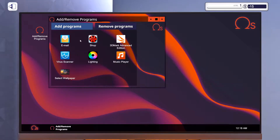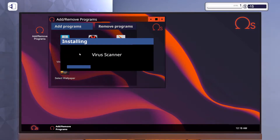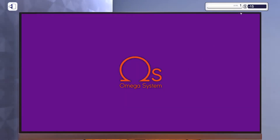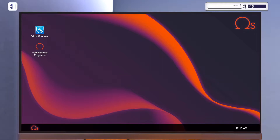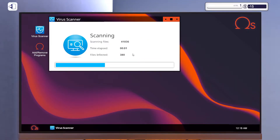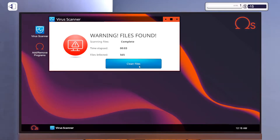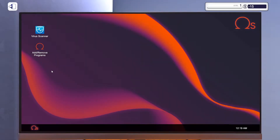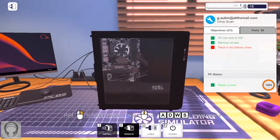Let's go install that — install the virus scanner. Quick little reboot. I'm negative $15, we gotta get this going fast. Let's start the scan. Wow, that is a lot of infected files — 500 something. Oof.